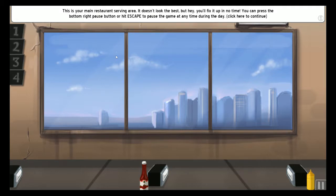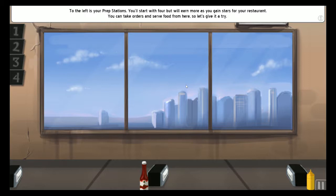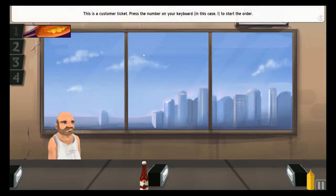This is your main restaurant serving area. It doesn't look the best, but you'll fix it up in no time. Press the bottom right pause button, or hit escape to pause the game at any time during the day. To the left are your prep stations. You'll start with four, but you'll earn more as you gain stars for your restaurant. You can take orders and serve food from here, so let's give it a shot.